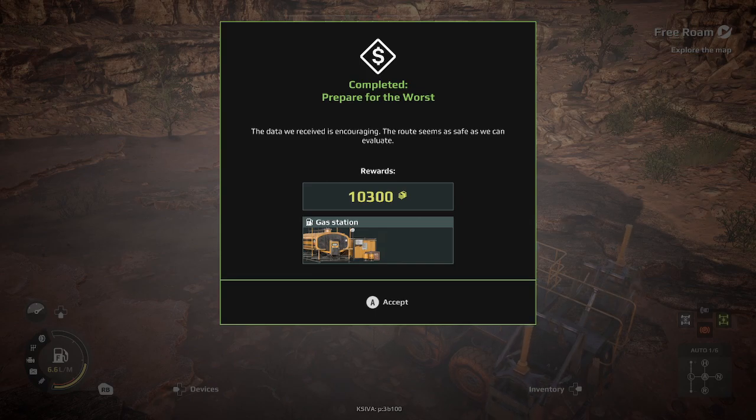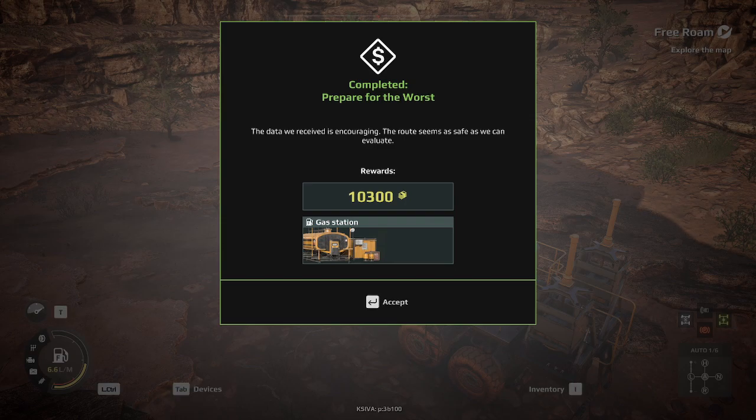And there you go — that is Prepare for the Worst completed. This one unlocks the gas station module for your expedition bases, allowing you to have tons of extra fuel available at your base, as well as the side-mounted racks for the AFIM S1960. I hope you guys enjoyed this guide. This is the long one. I hope that makes it a little easier for you. We'll see you in the next one. Bye.